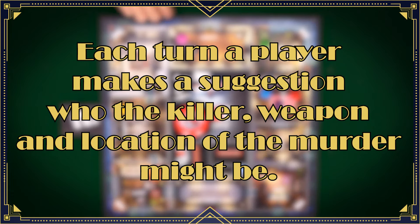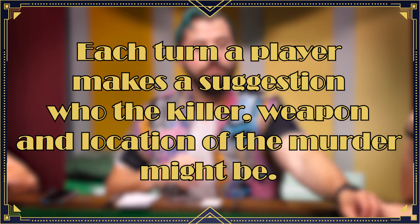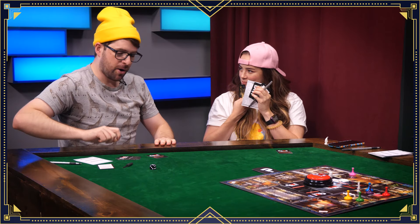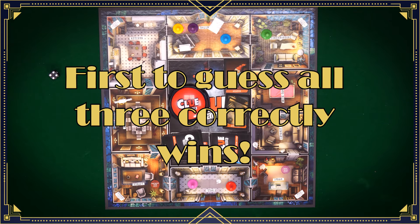It starts off just like a regular game of Clue. Each investigator, on their own turn, moves to a room and makes a suggestion on who the killer could be, what weapon they used, and in what room. Using deductive reasoning, players will narrow down their options as quickly as possible, and then make a final accusation. If the accuser guesses wrong, they become a ghost and they're out of the game. First player to guess correctly wins.